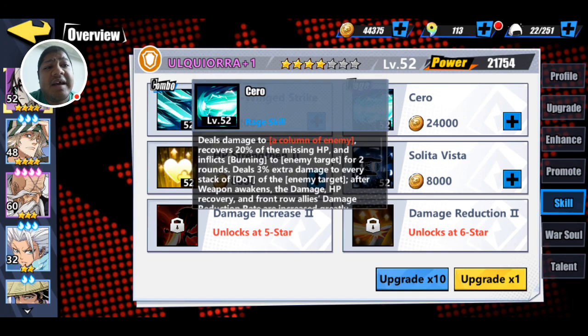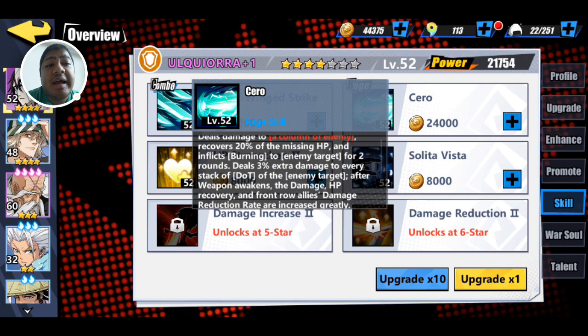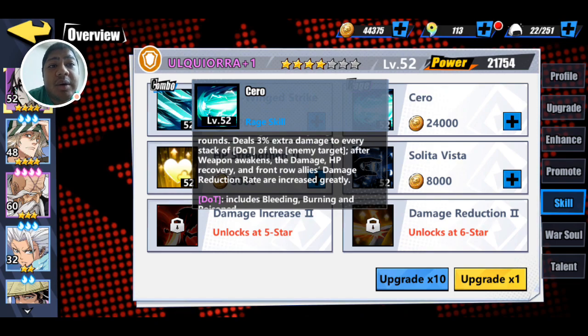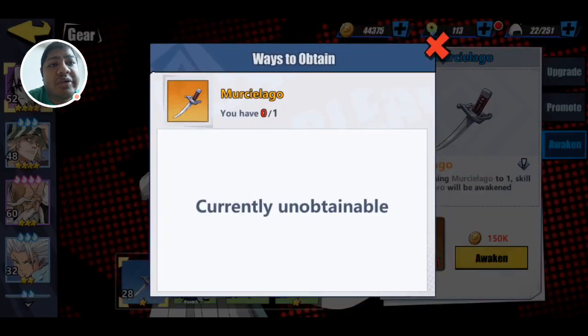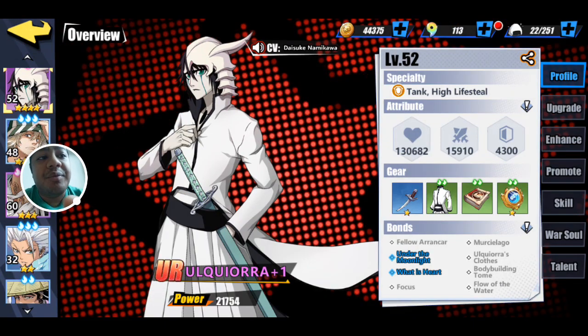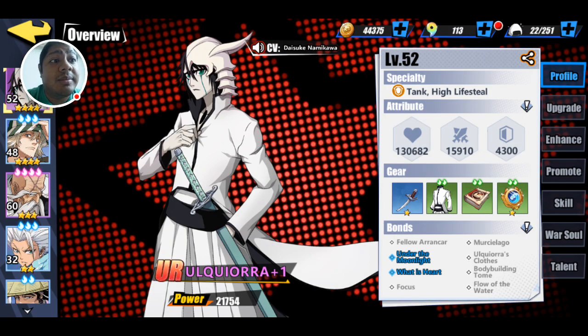His Rage Attack deals damage to a column. It also recovers his HP and inflicts burn damage. If you awaken the weapon, the damage, HP recovery, and front row ally damage reduction rate will all get increased. You'll need Murcielago — which means bat — to awaken his weapon, and then you'll get those benefits as well, which is awesome.